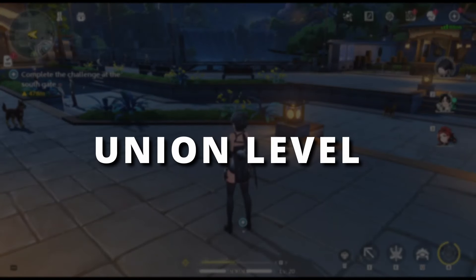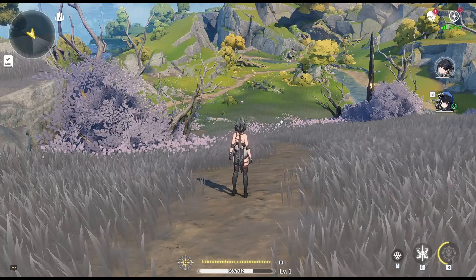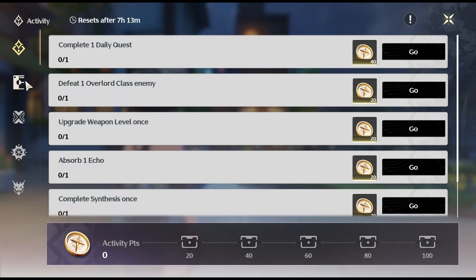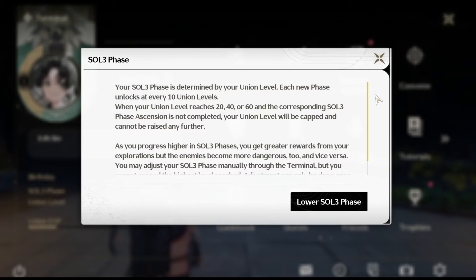The Union Level represents your overall account level in Wuthering Waves, same as the Adventure Rank from Genshin, and can be increased by earning Union XP. This XP is primarily gained through completing in-game missions and events, as well as by using Wave Plate, the game's stamina system. As your Union Level rises, you unlock additional game functions such as daily activities, and increase the number of times you can ascend your Resonators and weapons, thus raising their level cap. Enemy difficulty in the overworld escalates at certain Union Level milestones, with the maximum Union Level capped at 60.